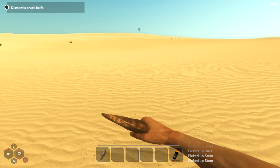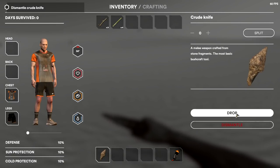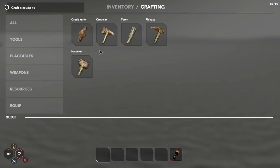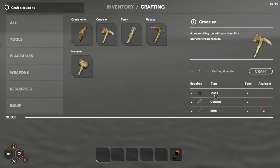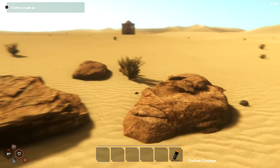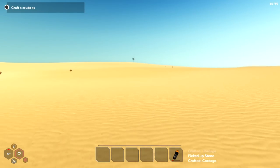We can't get anything else from here. Now we have to dismantle it and make ourselves an axe. Let's dismantle this. Now we can make ourselves an axe — you only get partial things back, so you've got to be careful when you're going to do that. We found out the hard way last time. We need one stone to make a quartage. Let's craft this up — it is a tutorial too.